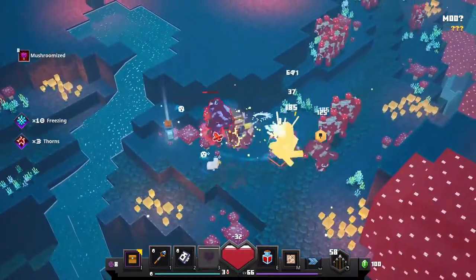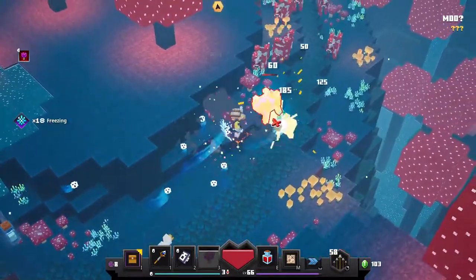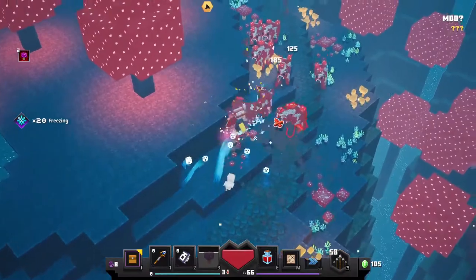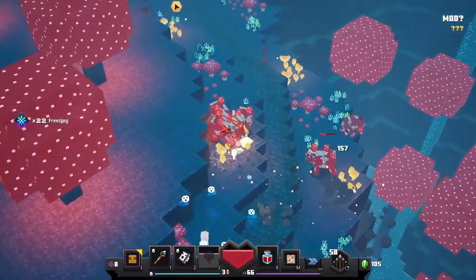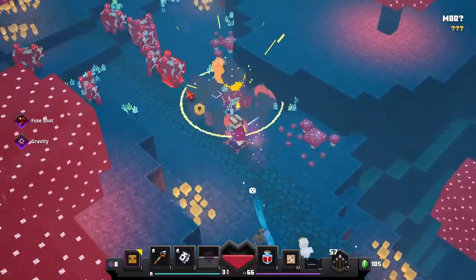This is with the Death Cap Mushroom. The one I have doubles the attack speed, so it's actually really good. Look at them — they're all dead. The Death Cap Mushroom is very OP with the Frost Sign.